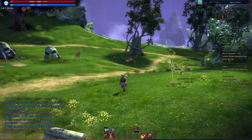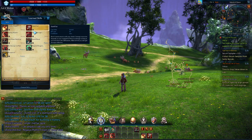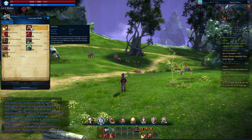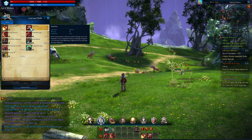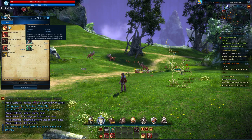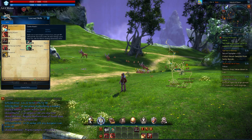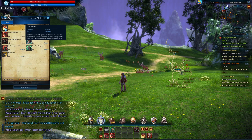Before we get into the actual gameplay, let's dive into the skills. If you start off as a Lancer, you'll only start with Stand Fast, which is your right-click - using the shield. Depending on your equipment, you have a certain damage reduction to any hits you take, and you gain MP when you have a successful block. Your combo attack is actually a frontal cone instead of wildly slashing around like most classes, so you focus on the frontal cone zone with your auto attacks.